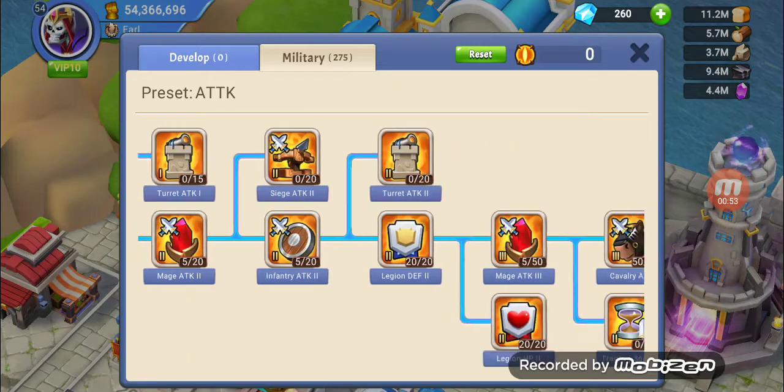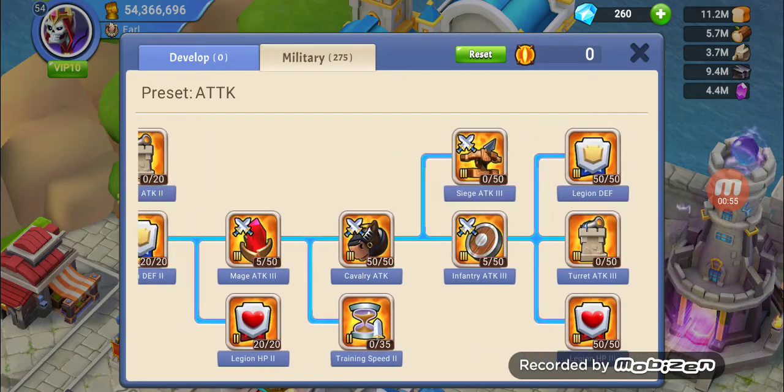You want to go to the end first and fill up the things you want the most. A lot of people try to do the smaller ones first. What they don't realize is that if you can have one increase in power for one point versus three increases in power for one point, why do the one increase in power?